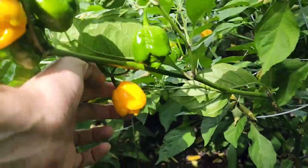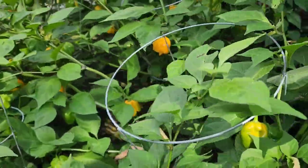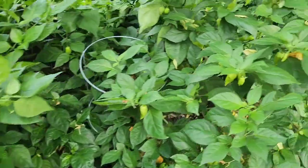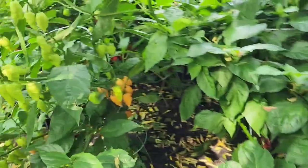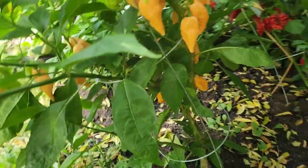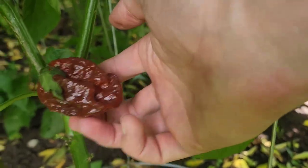Here is a lemon yellow brain — there are two of those plants in there. Cool peach one here. This is a big black mama right here.